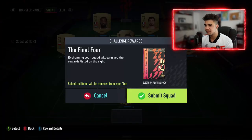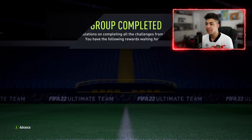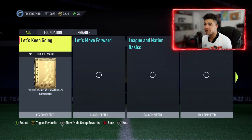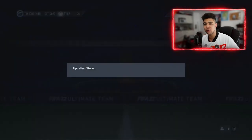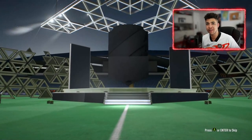There we go. Right then, let's submit the squad, let's claim the 55k pack and also this Electrum players pack to complete the group and end the video. If you guys have liked this video so far, please smash the like button, subscribe, and more FIFA content is coming thick and fast. We're going to open the Electrum players pack first and then the 55k pack. Surely we can't get anyone better than Di Maria, right?